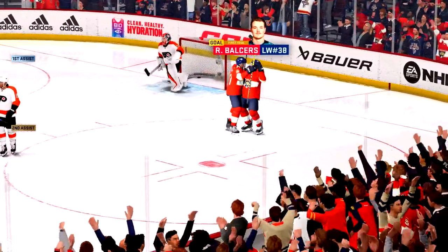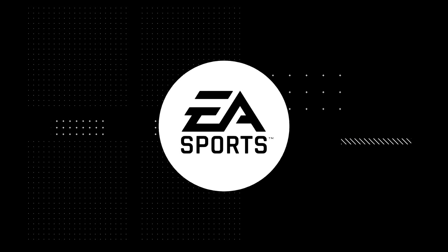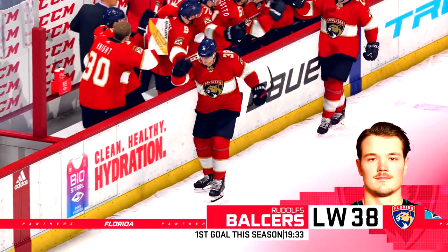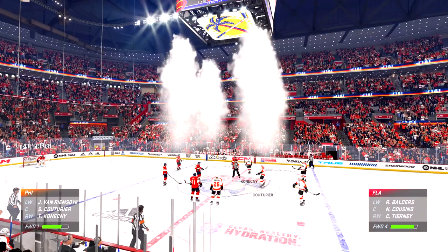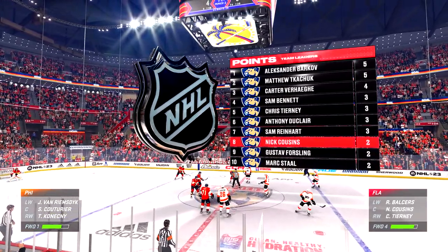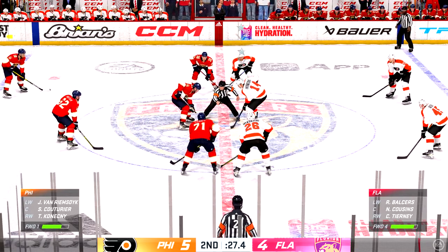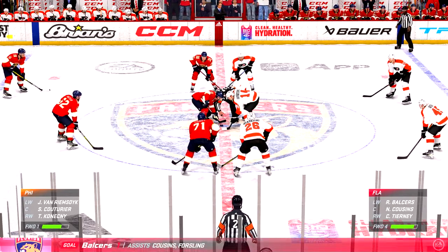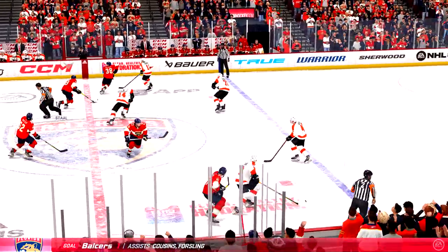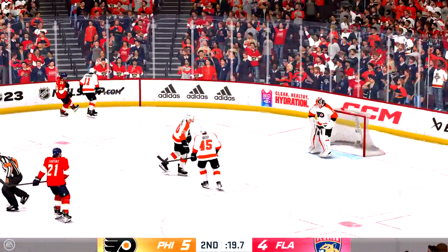What a win! Florida's got a chance to change the complexion of this game now with that one. Get one now — they're within one. Don't take a step back. Push forward. Look for the equalizer. The Panthers win the draw here in the neutral zone. There's the whistle as the puck goes up and over the glass.